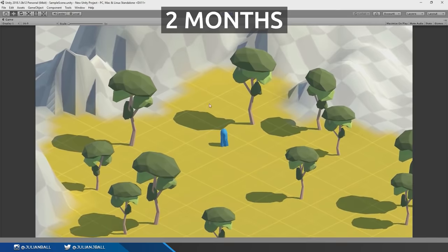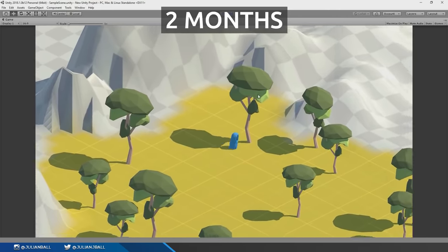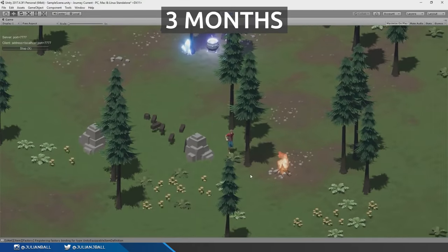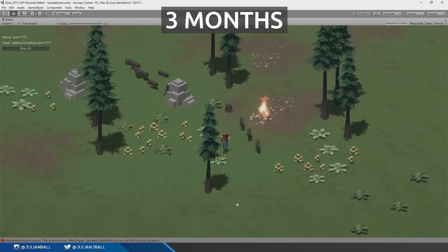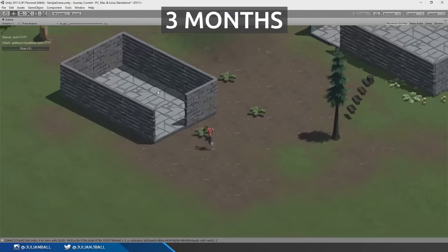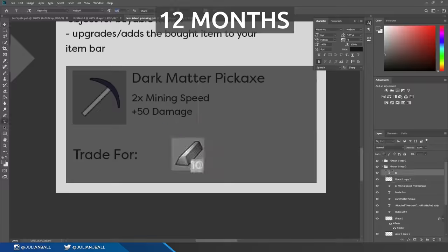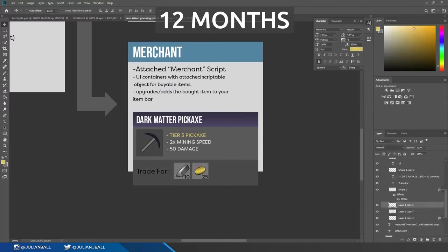The first couple of months was really just adapting that original player controller and the brief structure of the game I had originally and making it into Lens Island. It didn't take very long to start developing a brief, an aesthetic, and an idea. I downloaded a bunch of low poly asset packs, textures, and models just trying to get an idea of what I wanted the game to look like, as I started to build up the systems — the base building — and refined the UI to really develop a concept.